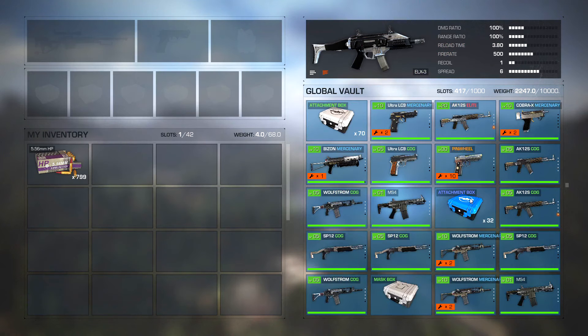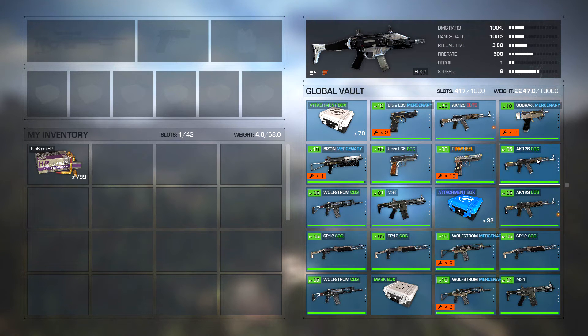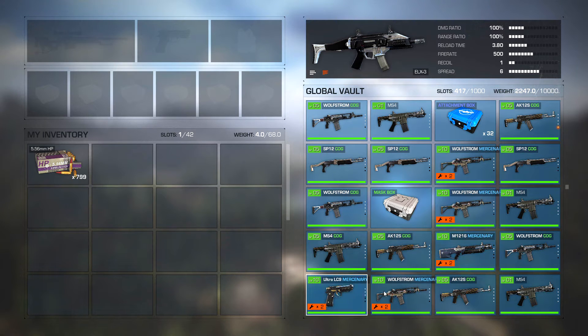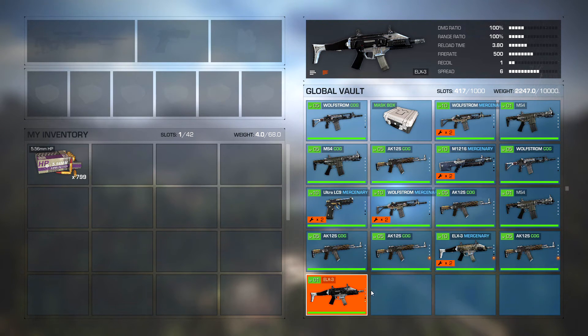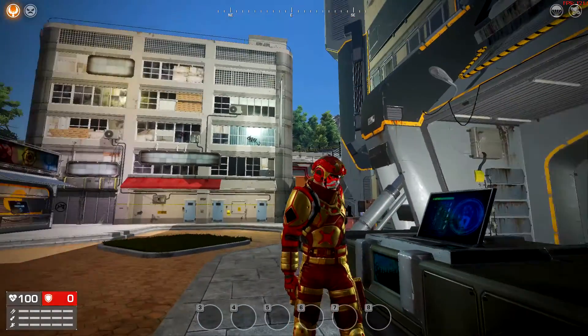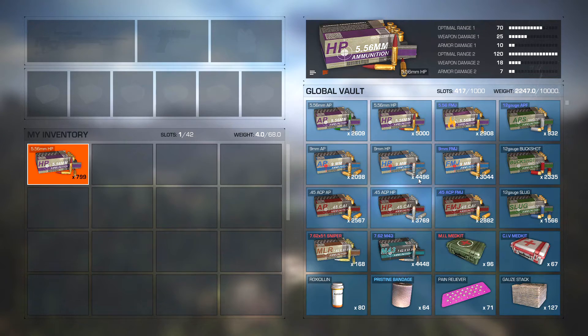So there we are, we've opened all 25 and as you can see this is where we started off — this was the last item in my inventory before. We've got a good amount of COG weapons, we've got some regular stuff as well, quite a few more mercenary weapons. We also got a mask box — they're really good. I got almost 800 HP ammo but you can't have more than 5,000, although you could fill probably all your guns up with more ammo that way.